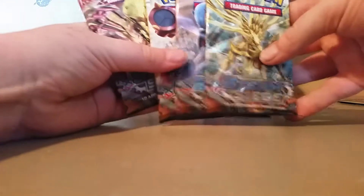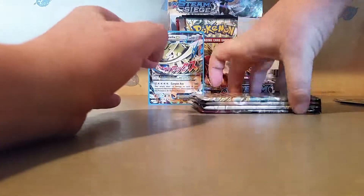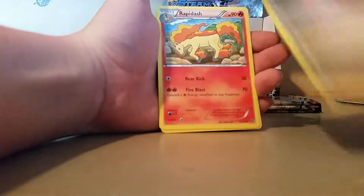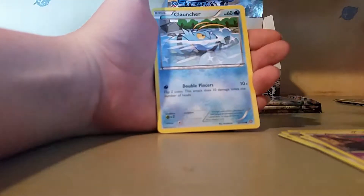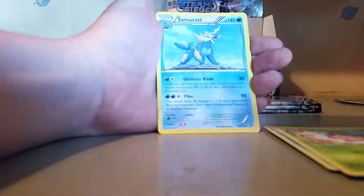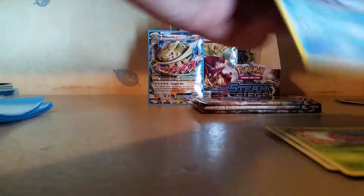We still have 4 packets left. Moving on to the Azonius pack. Pokemon Ranger, Rapidash, Apalm, Chimja, Nidoran, Clauncher, Fletchling, Hoppet, C. Reverse, Ugrar, Samara, regular rare.